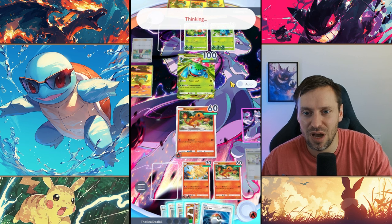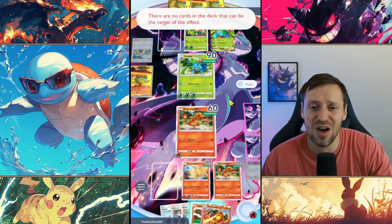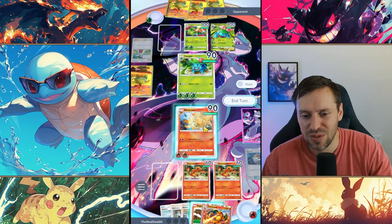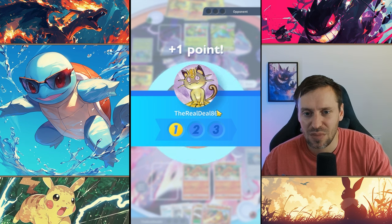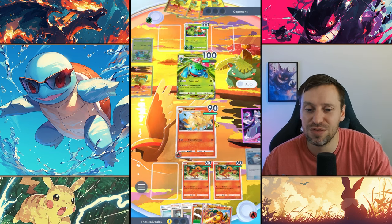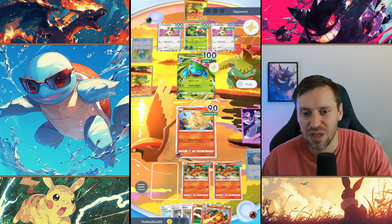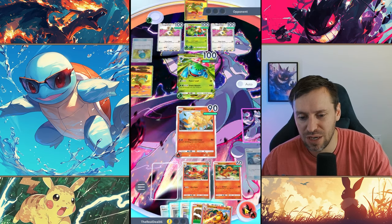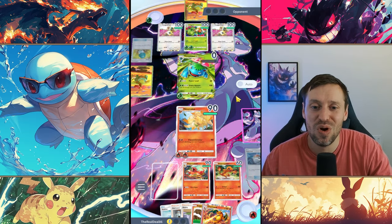I kind of hate playing against AI, I'd always rather play against a person. Ivysaur comes down - obviously if that had become Venusaur that would be a big issue. He's gonna play Venusaur and that's it guys - easy win! We're on turn 12 so we didn't manage it as quickly as I'd have liked, but we're going to do this without our opponent getting a point. I'll drop Charmeleon and that's it - easy win, easy money.